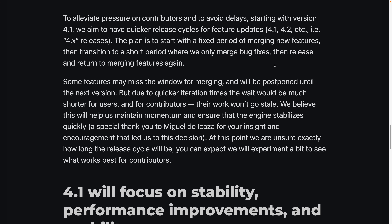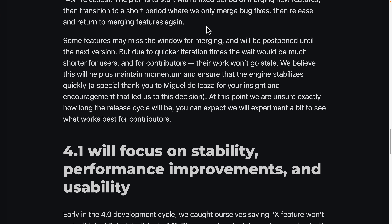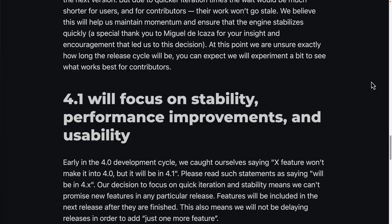Talking about the 4.x release cycle — to relieve pressure on contributors and avoid delays, starting with 4.1 they aim for quicker release cycles. The plan is to start with a fixed period of merging new features, then transition to a short period of only merging bug fixes, then release and return to new features. Some features may miss a window and be postponed, but with quicker iteration times, that wait should be much shorter. It will help maintain momentum and ensure the engine stabilizes.